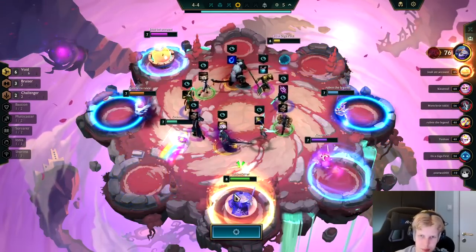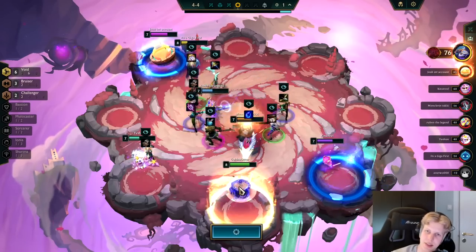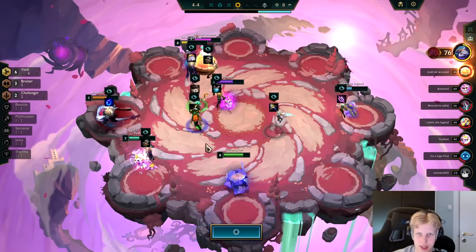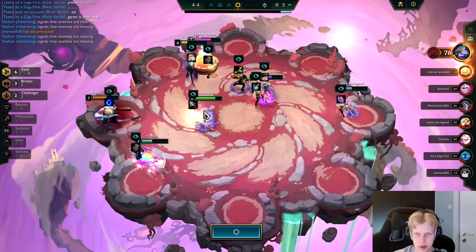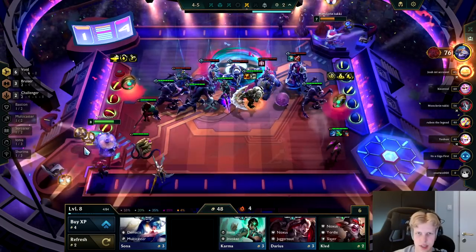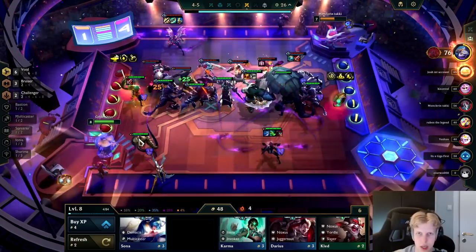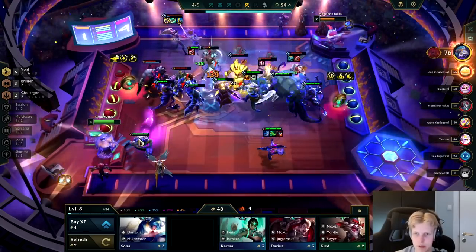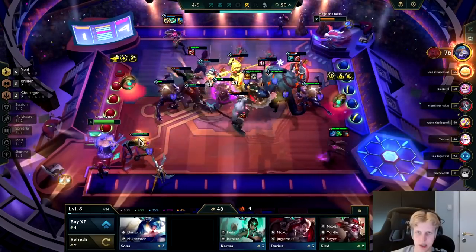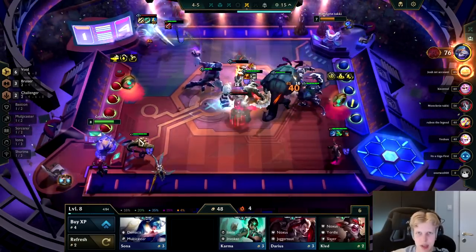Speaking of Bel'Veth — I know what I want on the Carousel, but I'm last so we're never getting that Bel'Veth. It's all good though. I decided to just take a Bloodthirster here because we're gonna want that on Bel'Veth, and until I find her I'm just gonna play it on Yasuo. Yasuo gives us some more attack speed for Kai'Sa, so he's okay to play until I find Bel'Veth — a nice item holder who CCs and does some damage.